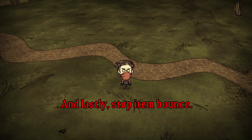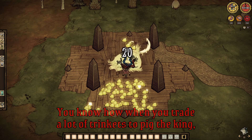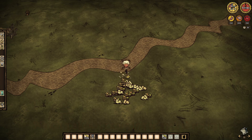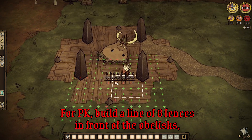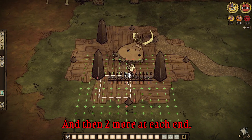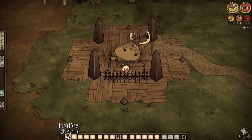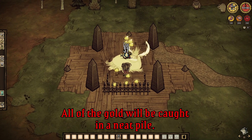And lastly, stop item bounce. You know how when you trade a lot of trinkets to the pig king or break a lot of stone fruit and the items bounce all over the place, which makes it annoying to pick them up? Well, you can prevent this by building a net out of fences. For pig king, build a line of 8 fences in front of the obelisks and then 2 more at each end. Then if you sit in the middle and trade the trinkets, all of the gold will be caught in a neat pile.